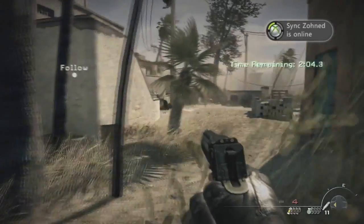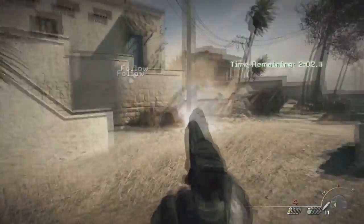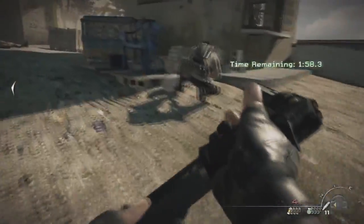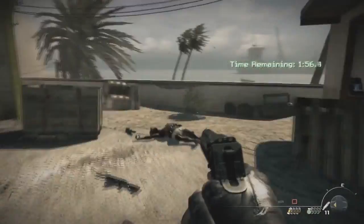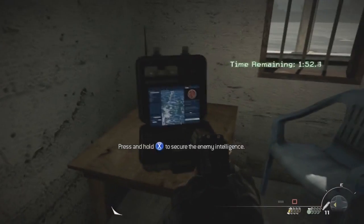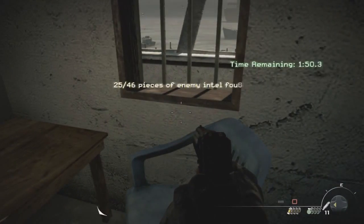The third and final intel on this map is after you get the time limit — follow your teammates, don't worry about how much time you have left, clean out all the enemies in the back, then take a right into this little hut. You'll find a TV and the intel will be on the table where the chair is — that is the final intel for this chapter.